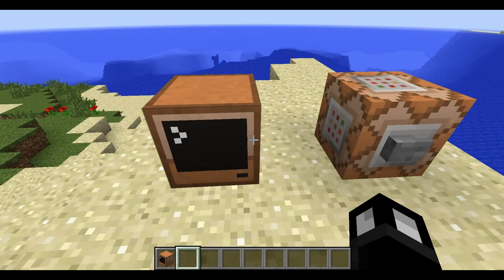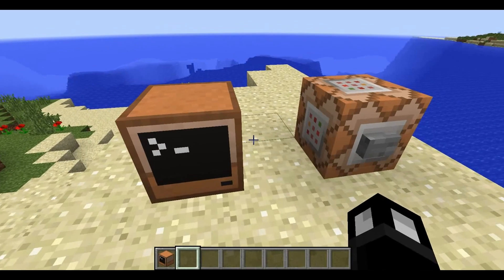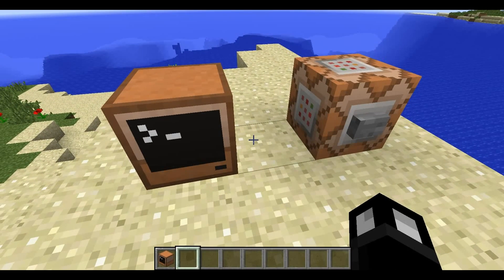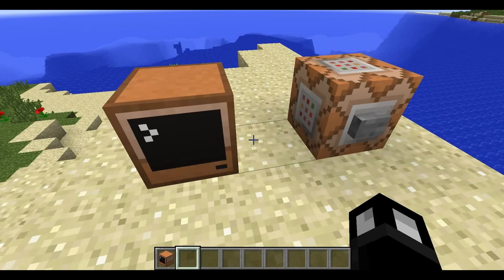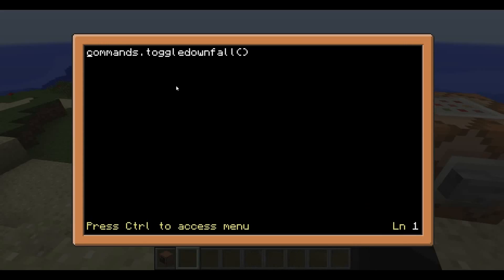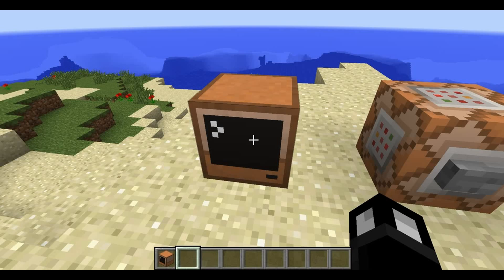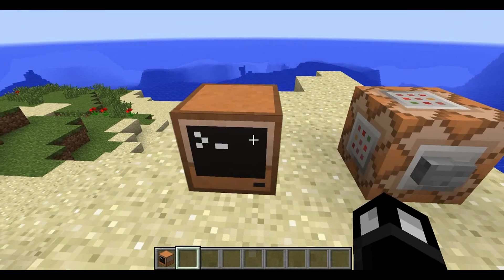Command Computers can only be obtained by an op in creative mode. So you have to have full powers and be in creative mode. You actually have to be an op in creative mode to even access one of these computers. If you're not, you won't be able to look at it even. So it's basically the same rules as using a command block.